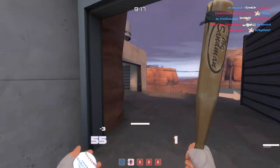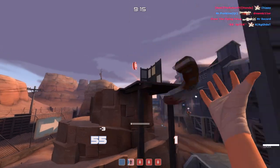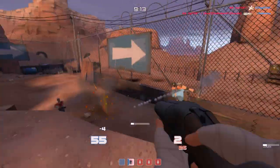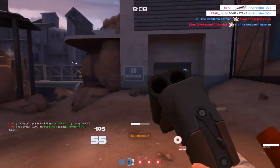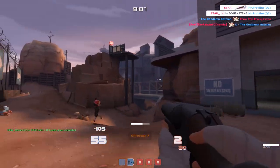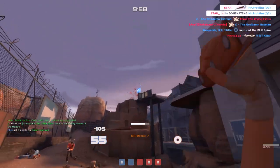Hey everybody, Star here. We are taking a closer look at the Flying Guillotine secondary weapon for the Scout, recently added in the Triad Pack update. I'm so glad it got added because I am falling in love with this weapon — I think we might be getting married pretty soon.